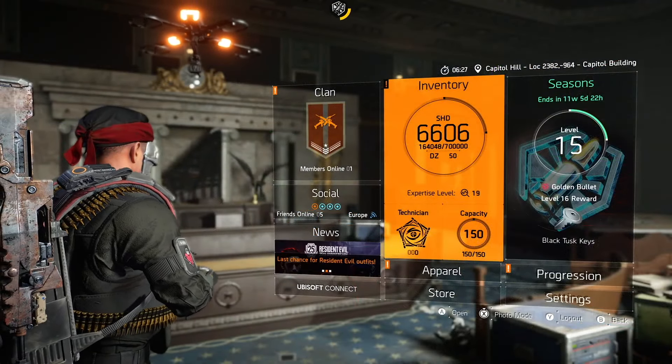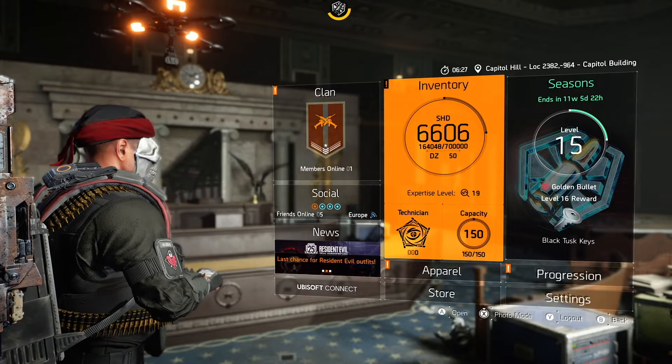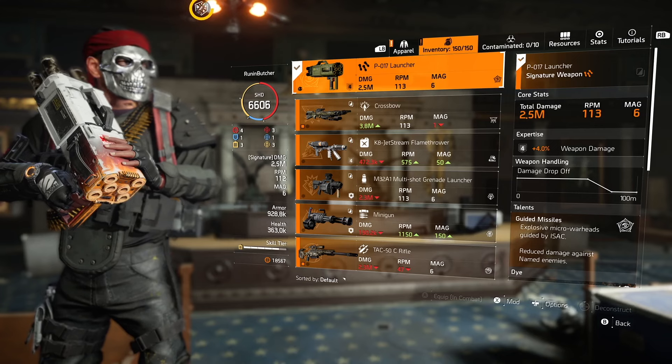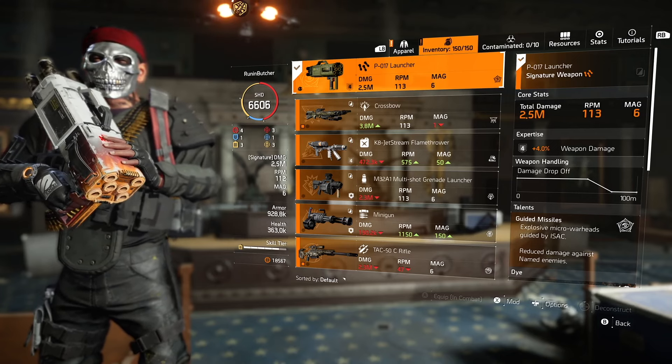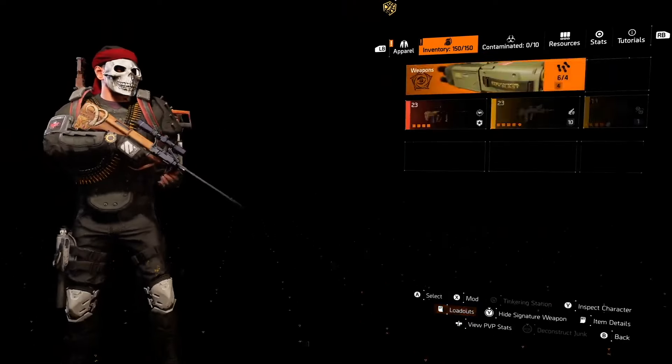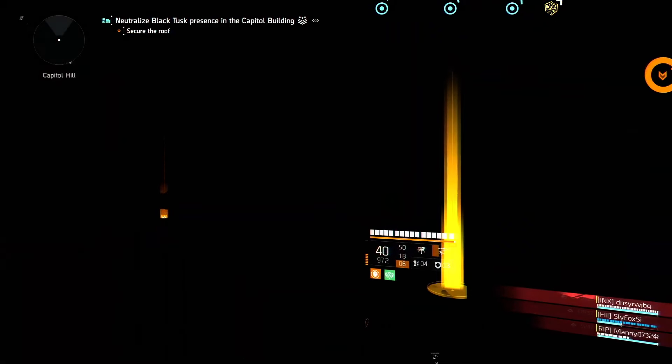The Bighorn has a really cool feature — you can use it in 2 modes: simple mode and scope mode. In scope mode you will deal more headshot damage, which is absolutely nasty. Since it's a hybrid build, for specialization we will use the Technician.